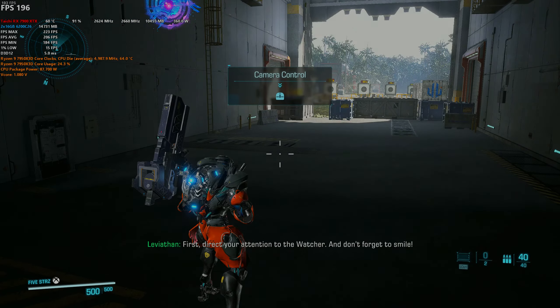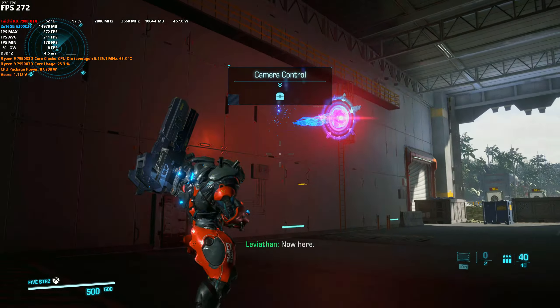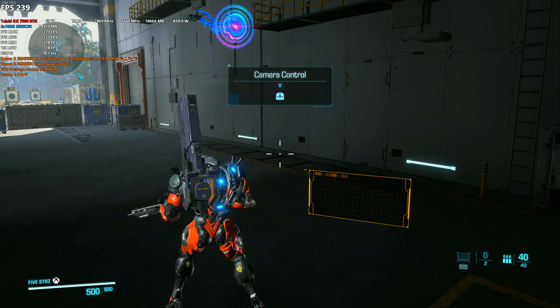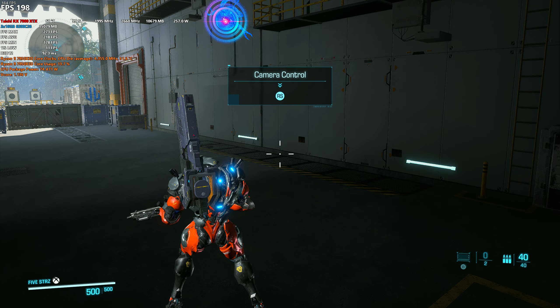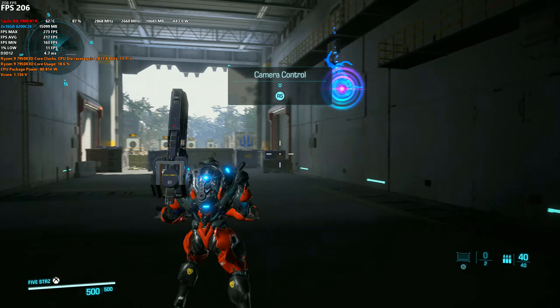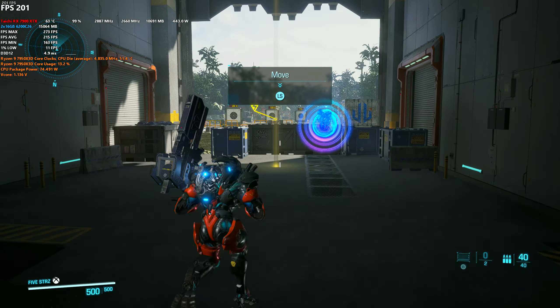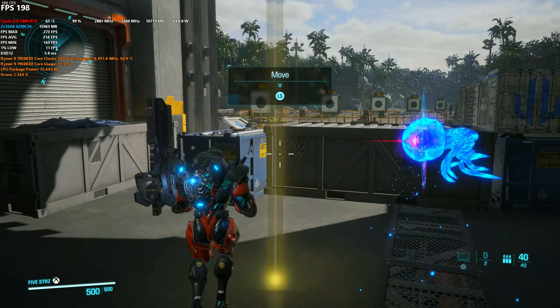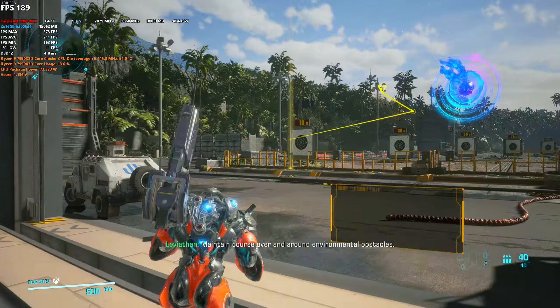Pay attention to the watcher, and don't forget to smile. Now here. Now, move to the specified location. Maintain course over and around environmental obstacles.